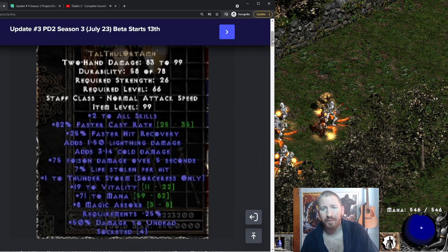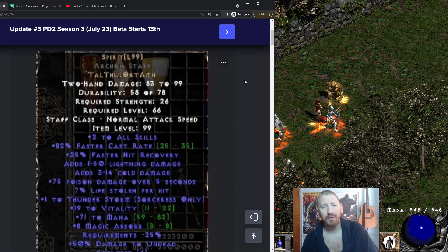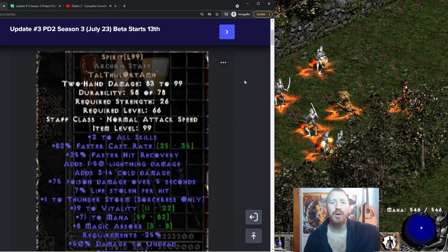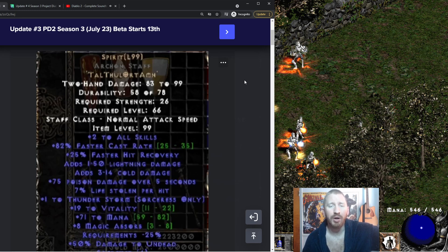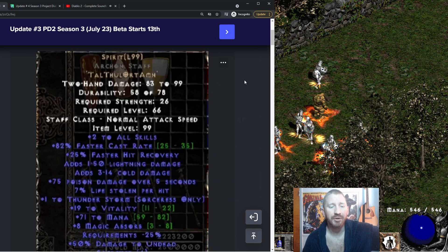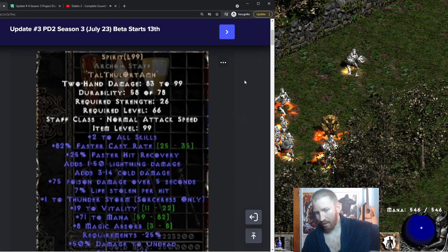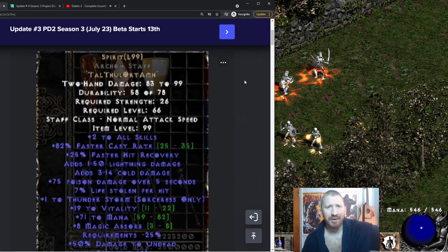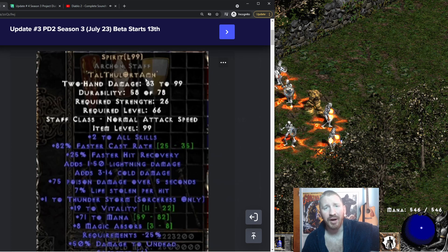Here's a big one. Spirit has been nerfed hard in Project Diablo 2, as many of you might know. The sword and shield, for example, both only give one to all skills now. Their faster hit recovery has received a nerf as well. It was to balance things out, because everyone uses Spirit. But now you can make it in a staff — that's the point.